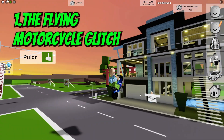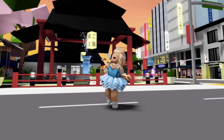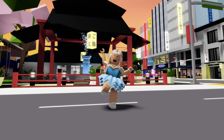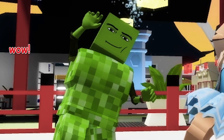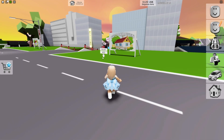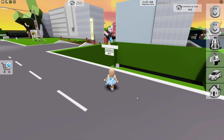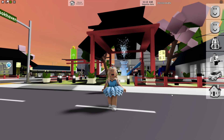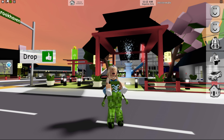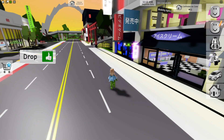First glitch: the crazy flying motorcycle. You will need a friend to help you. I invited this very cute creeper. Before you start, you need to place a house — it will work with any house. Now your friend should carry you on his back. Walk to the arcade and get on one of the motorcycles.